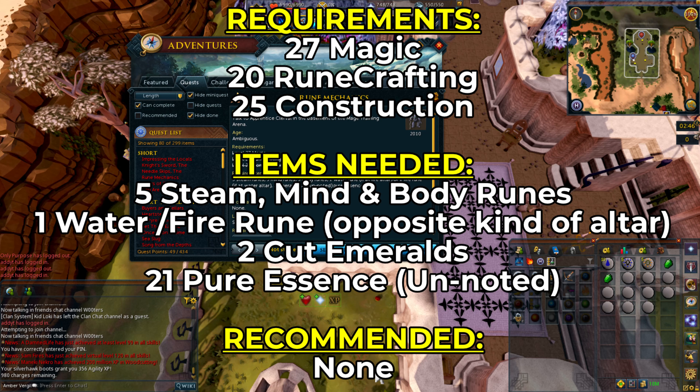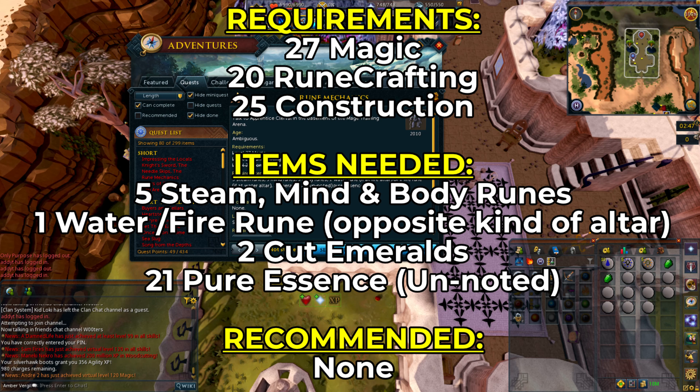You need 27 magic, 20 runecrafting, and 25 construction. For items, you're going to need five steam runes which we're going to be creating during the quest. Five mind runes, five body runes, and at least one water rune if you're going to go to the fire altar, which I recommend because it's closest to the Mage Arena.